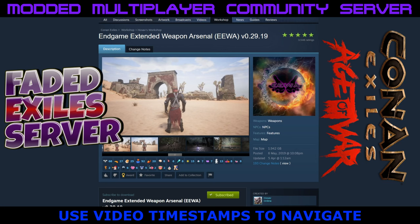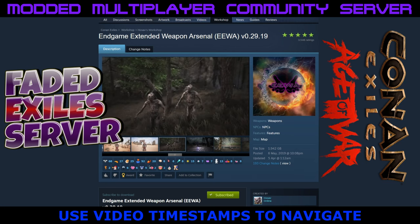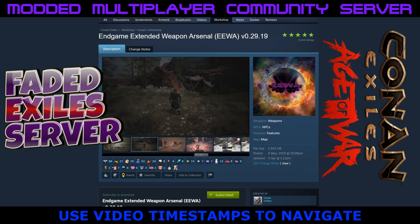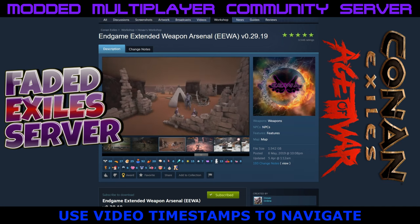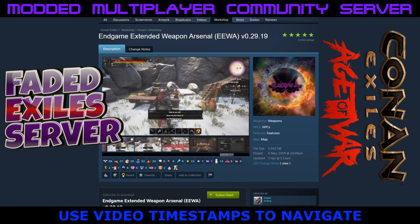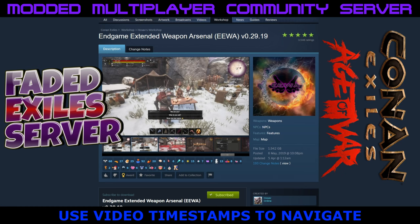The main mod is EWERP — Endgame Extended Weapon Arsenal — but it's not just about weapons. This mod is very, very popular. I've never played with this mod before so I'm very much looking forward to seeing what it's all about. It brings a lot to the end game because with Conan Exiles at level 60 you're just about done, but with EWERP you're going to get a lot more content.